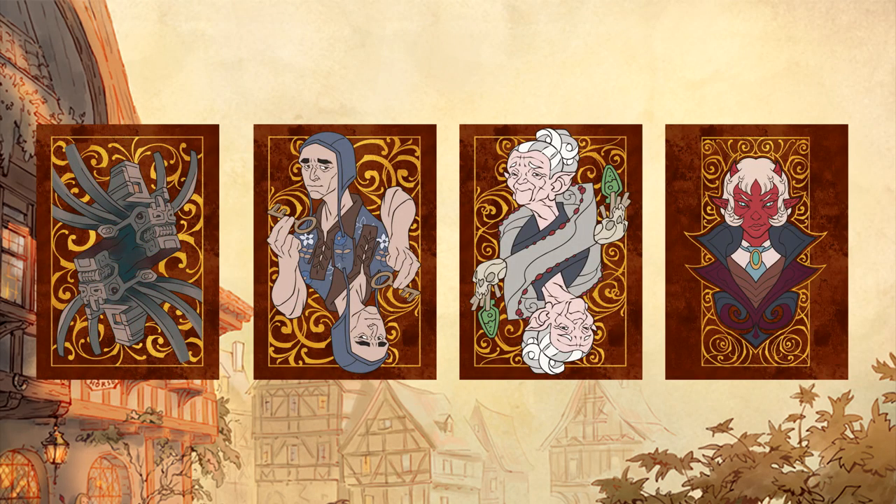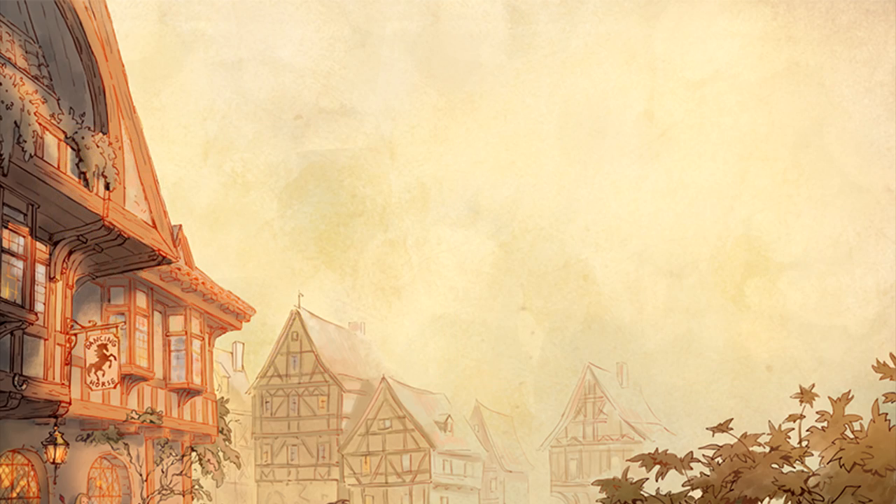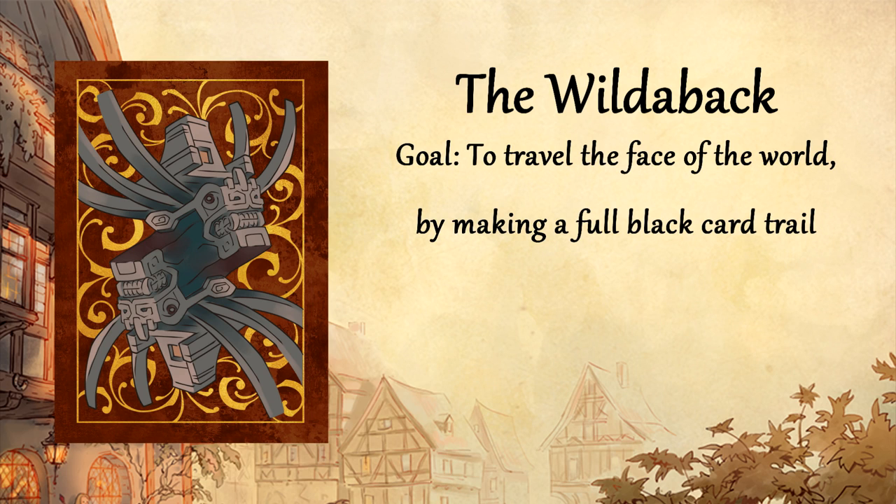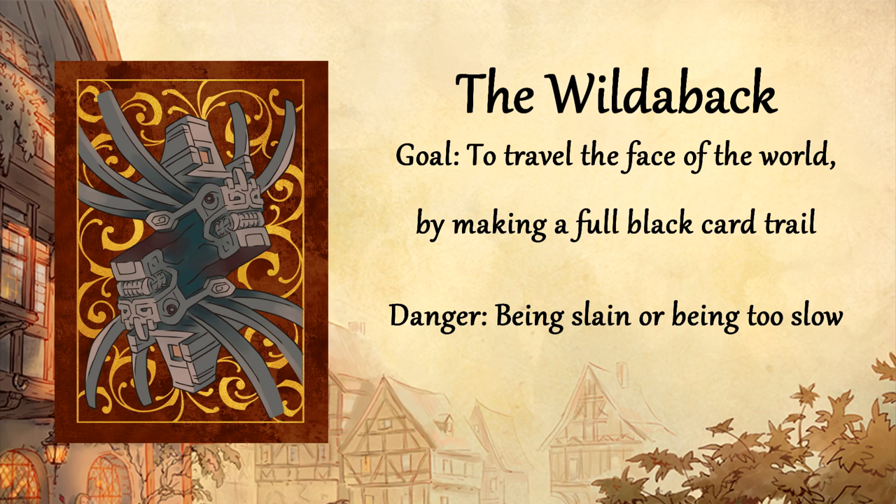Going back to the four court leaders, let's look at what their objectives are and how they differ. Starting with the simplest character, the Wildeback. The Wildeback's goal is to travel the face of the world by making a full black card trail. The Wildeback loses the game if it is slain by the Old Lady or is slower than one of its opponents.